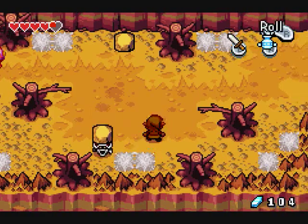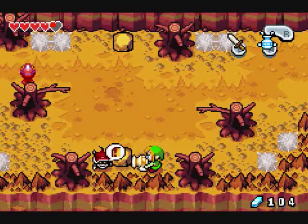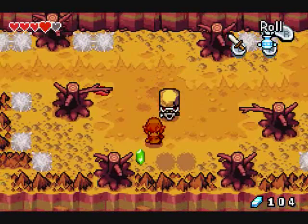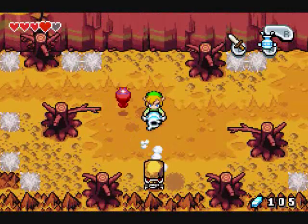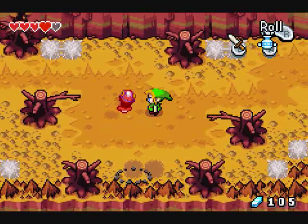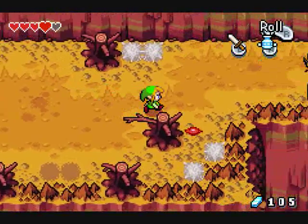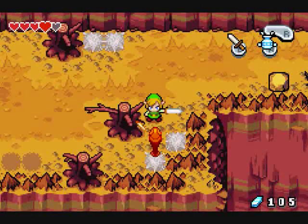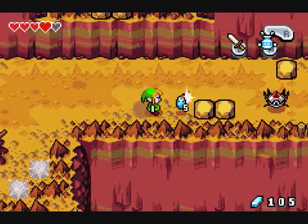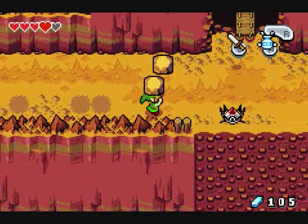I hate these enemies — you can't hit them with your sword unless you take that rock off first. There, problem solved. Die, Tektite! You don't belong in this world. Well, technically you do, but I'm going to kill you anyway.